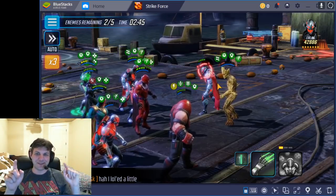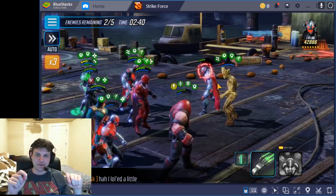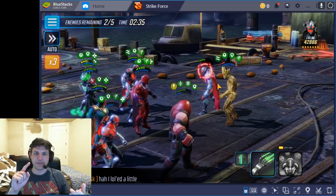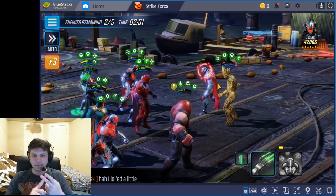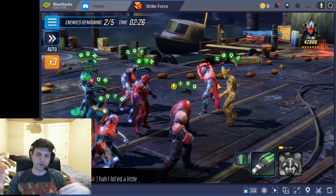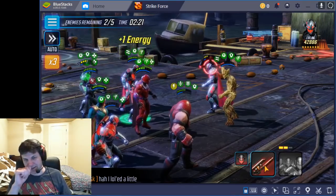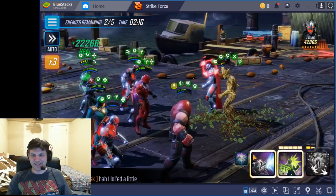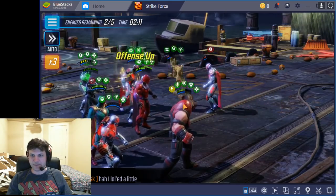A cool thing about ability blocking Ultron on turn one when you're attacking him and he's AI: with ability block, he still gets the energy generation. So that means the next turn, his ult and his summon will both be filled. The way the AI works, it always uses the higher of the two — the ult over the special if they're both full on energy. So it makes him waste his ult without offense up, without his buffs to extend, and he really doesn't do anything. It just totally nerfs him when it's the AI.